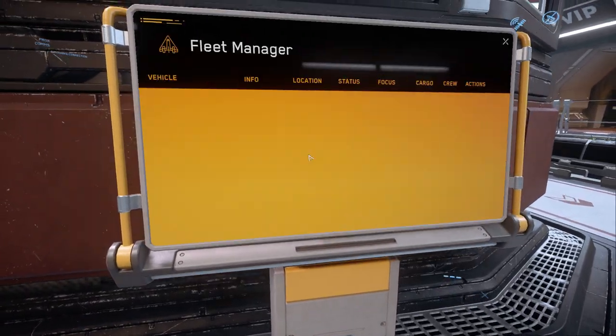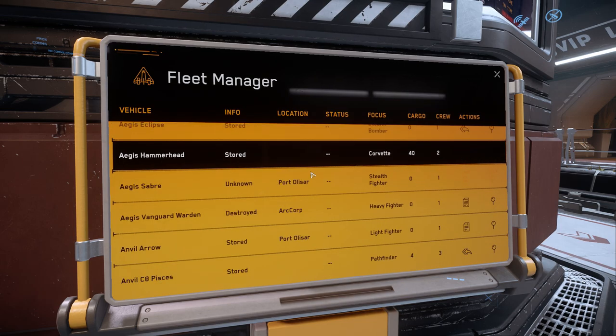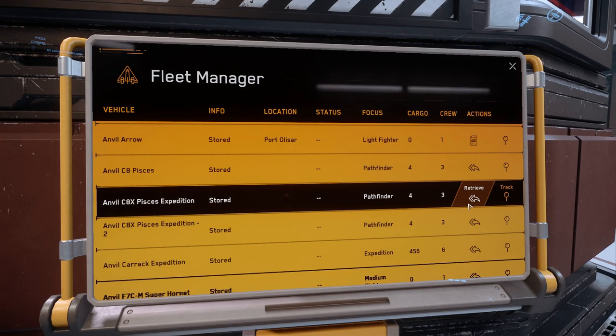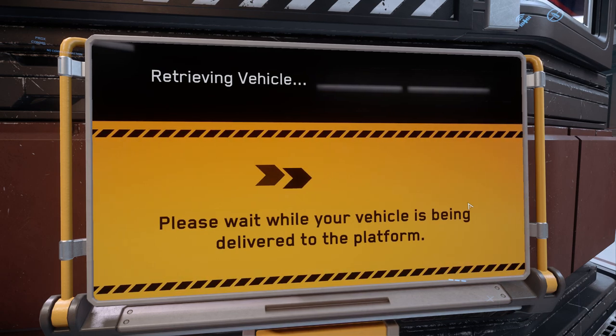Hey, welcome to the old school GameStop channel, and today we're trying to take off from ArcCorp. This is attempt number four, and basically what's happening is, first I tried in a size 4 in the 600i, next I tried in the heavy fighter in the Vanguard.